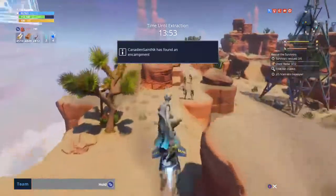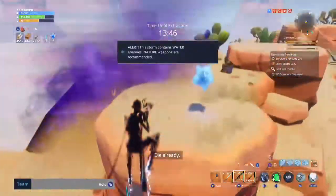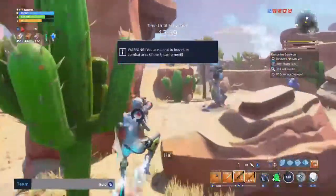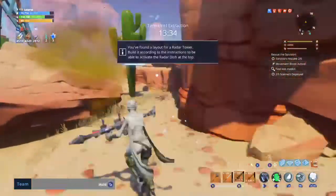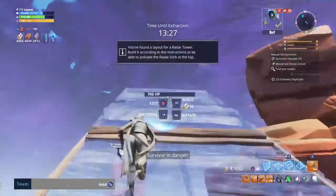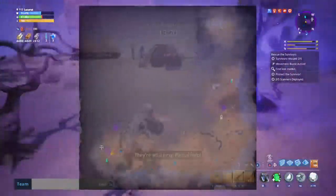Rescue the survivors — sometimes you don't even have time because I got the storm chest already. This right here I am going to pick up. More movement speed doesn't really hurt. I'll probably find at least one more blue glow as I go along, so I don't need to run a full siphon for it. I'll check the top of these cliffs just in case there are any chests on top.